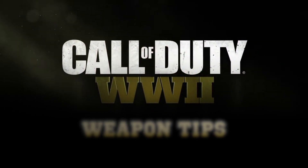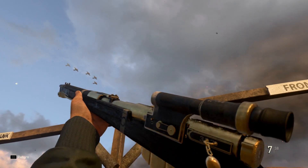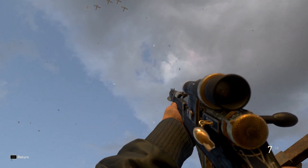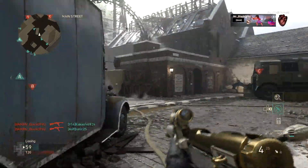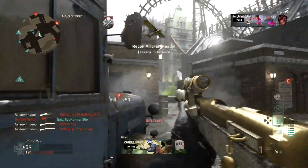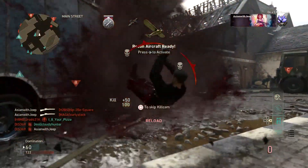Hello again, this is Asian with Jeep and welcome back to another Call of Duty World War 2 Tips. For this video, we'll be focusing on the new Type 38 Sniper Rifle. The collection is available within the Operation Overlord. The Type 38 was last seen in Call of Duty World War 2 as the Arisaka Rifle.